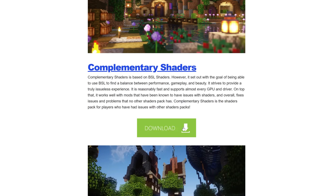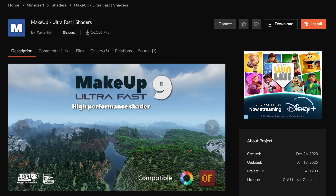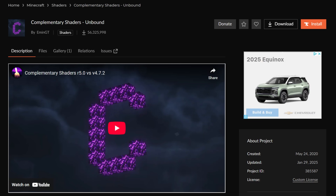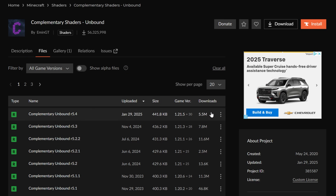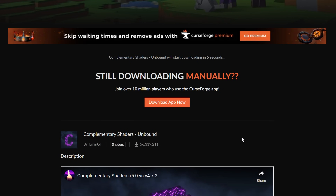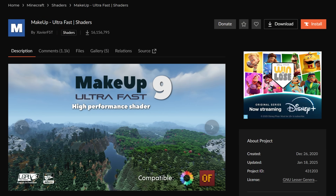We'll also grab Complementary Shaders — both of these are great packs, and all the ones on our list are great. By the way, if a shader pack isn't updated to 1.21.5 like Makeup Ultra Fast, that's okay — it's just going to work anyway. Shader packs going back to 1.20 will often work in the most recent version. When downloading a shader pack, it'll probably be on CurseForge or Modrinth. On CurseForge, click on Files, then click Download, and the download will begin after a few seconds — it's 100% safe.